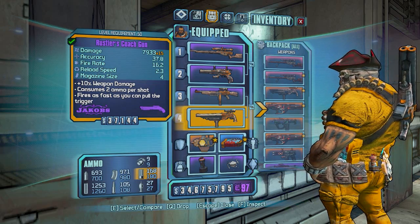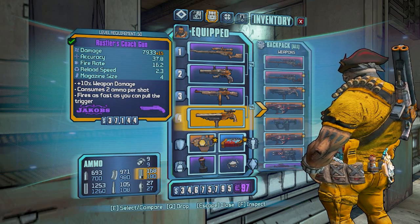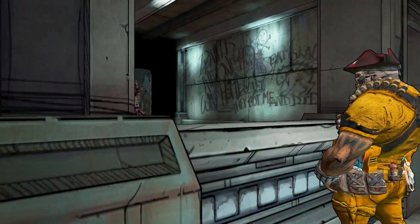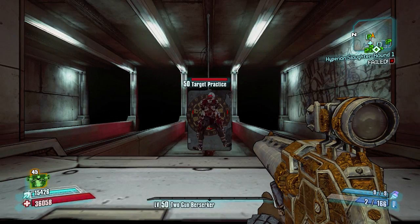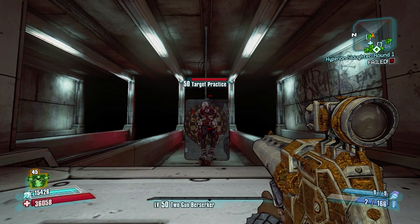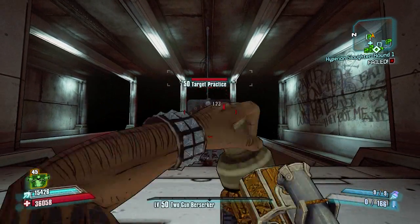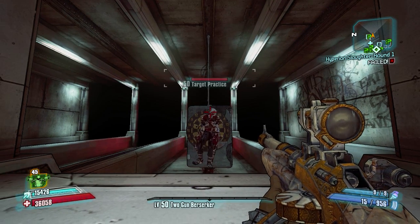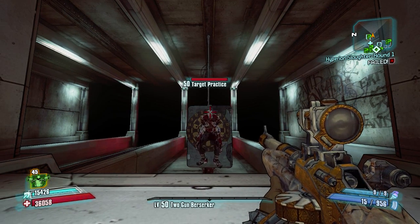Now let's look at Jakobs weaponry. All Jakobs weaponry deals increased critical damage in their own way. Shotguns, instead of being times two, will be times 2.3. Assault rifles, instead of being 1.667, will be 2.3 as well.